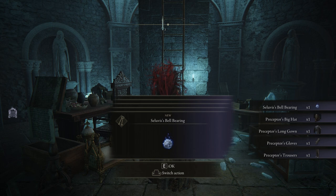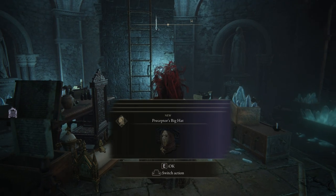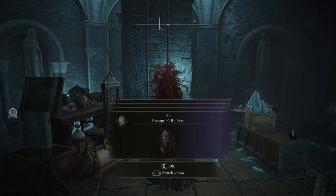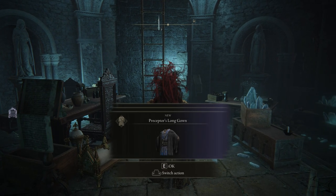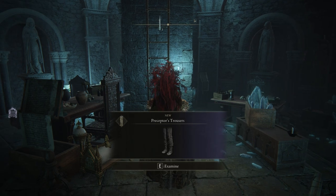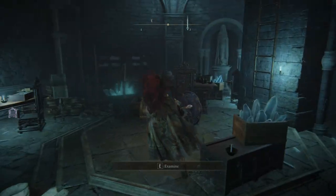You will not lose the spells you get if you complete the Selvius quest. You can offer this bell bearing, and then you're going to get the Perceptor Big Hat, the Perceptor Long Gown, the gloves, and the trousers. Pretty awesome, right?